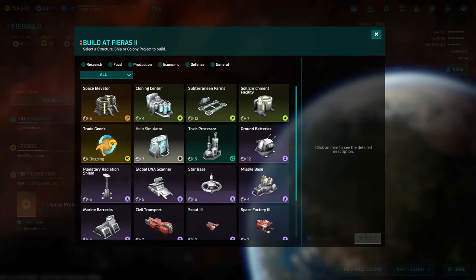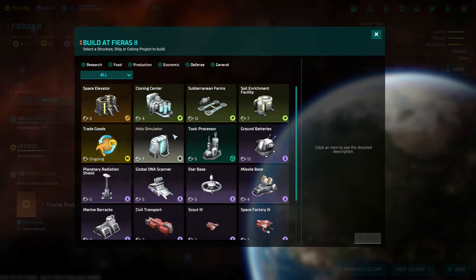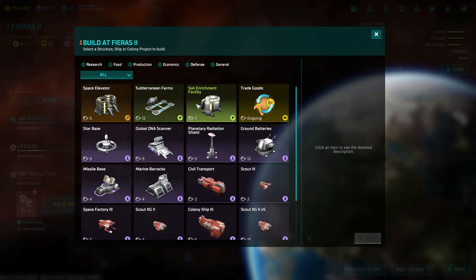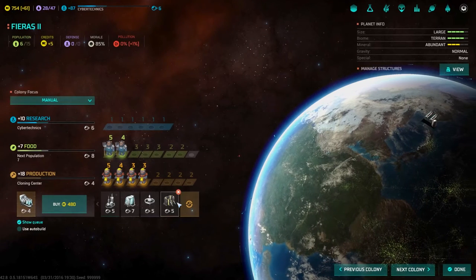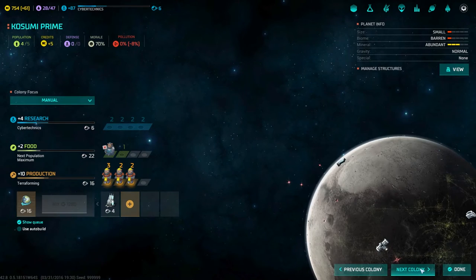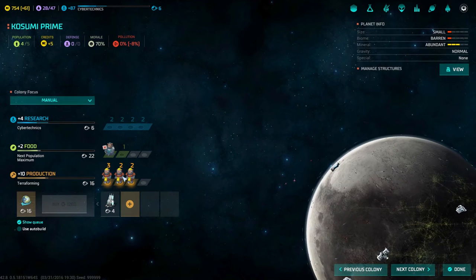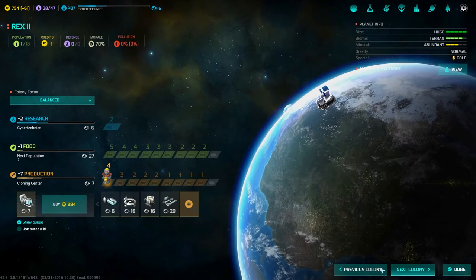I think we're going to make Fierce a solid production planet. Pollution looks fine right now. Let's go for the cloning center — that'll be super fast — then the toxic processor, holo simulator, starbase, and the space elevator first. Perfect. These guys are going to be production for sure. Maybe we'll put somebody extra into food production and terraforming as well.